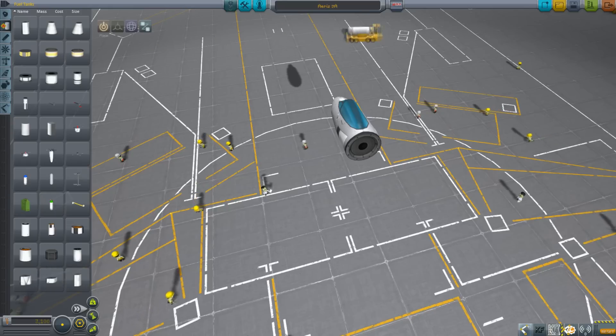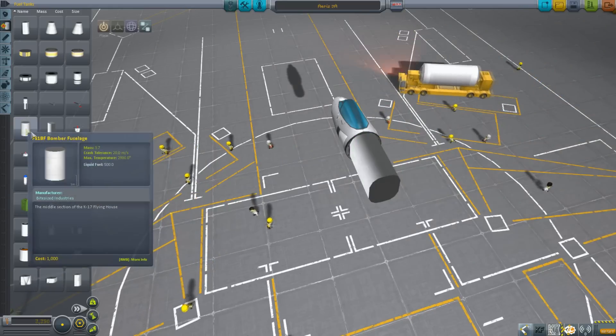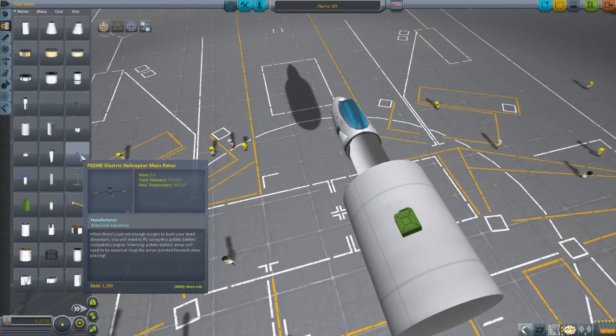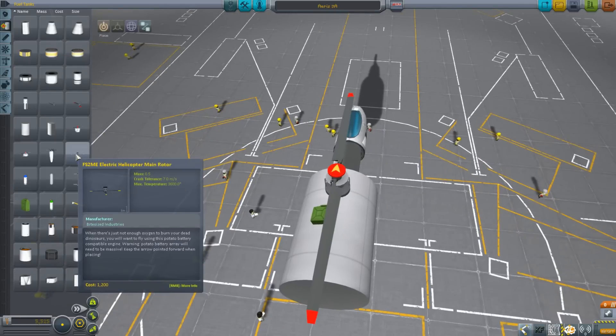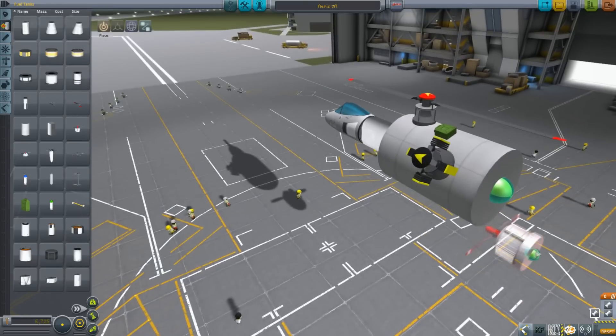We also use Kerbal Aircraft Expansion, which just adds a bunch of cool parts — lots of plane parts you probably see all the time, and a bunch of helicopter stuff. And Fire Spitter, which Kerbal Aircraft Expansion is based on. Fire Spitter expands things out a bunch more, adds helicopter parts, loads of plane parts, propeller engines — that sort of stuff. It's really cool.